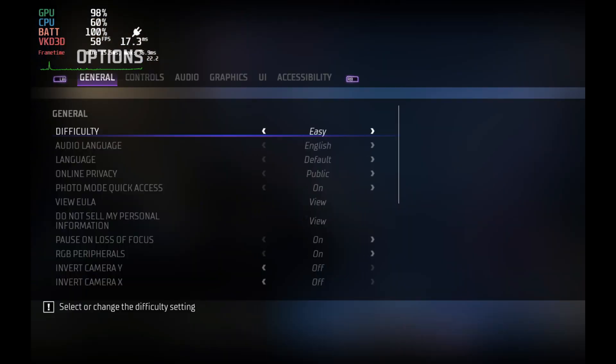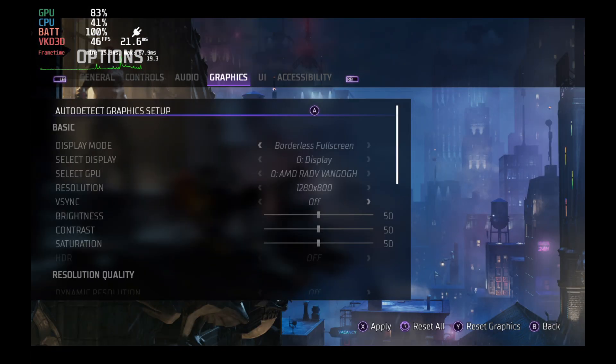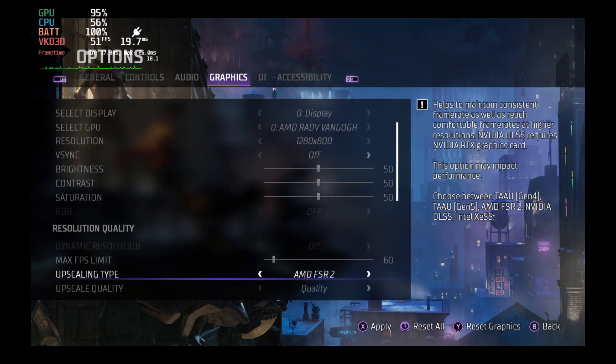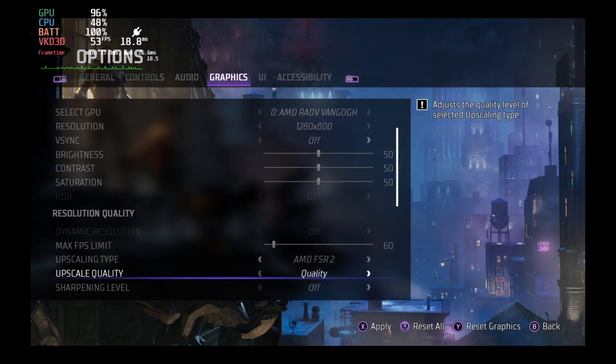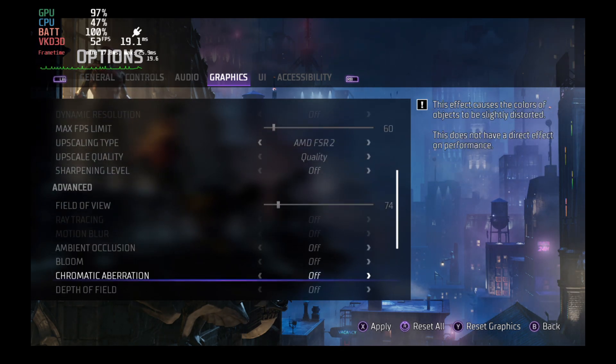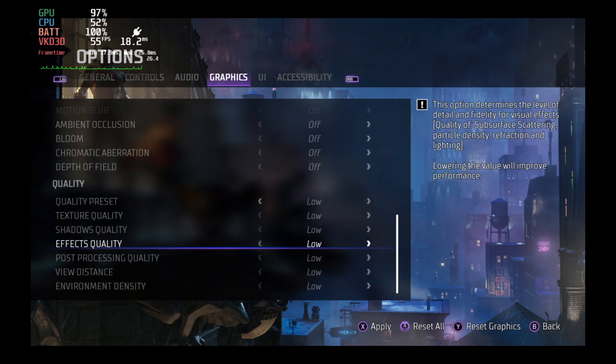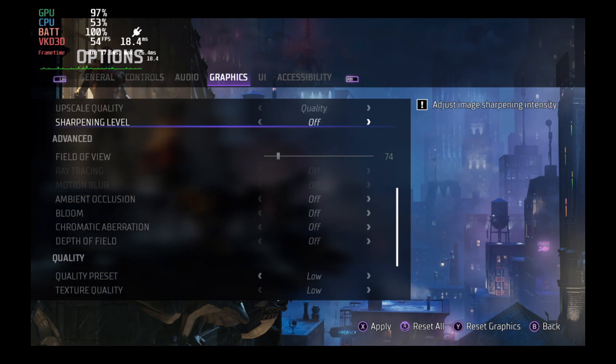So let's get into it here, starting with our settings. For the most part, because of the poor performance of the game and not using all the GPU here, once we get into game, there's not a lot you can do with settings. I'm running 800p here, of course, FSR 2 quality, everything's pretty much just low as much as I can go. If I go up to medium, performance just gets worse for me, unfortunately.